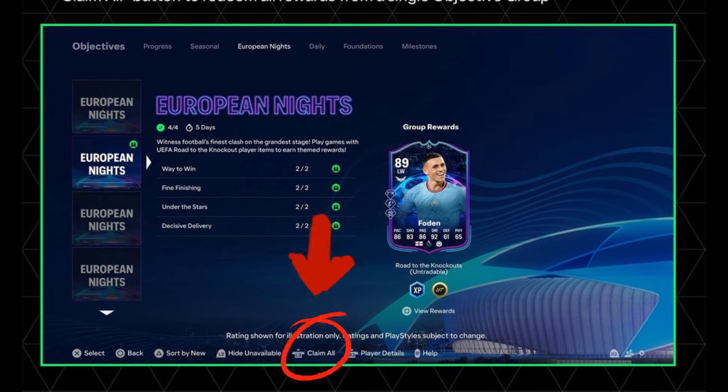There is now a claim all button to redeem all rewards from a single objective group at once. This will save time for gamers.